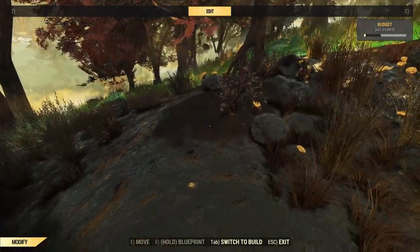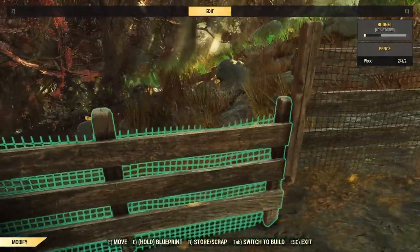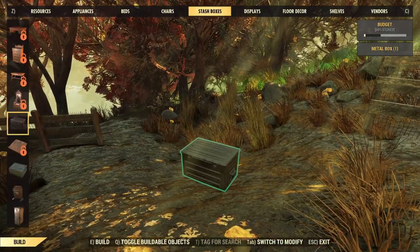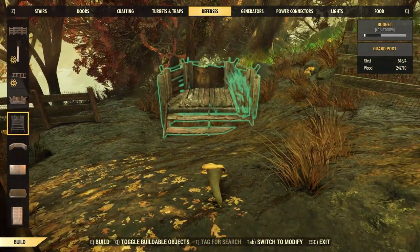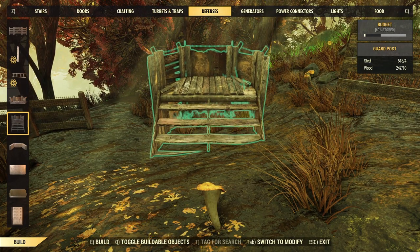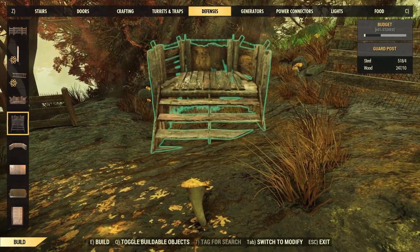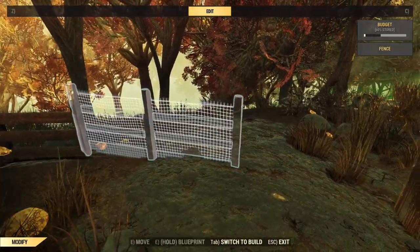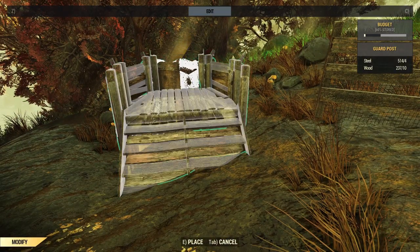As we go around we'll be disguising the places where things float as much as possible. Before going further with the wall I want to figure out where I want the front gate to be — this is more or less the spot. I'll put a guard post in first as it gives another jumping-off point for the wall and it's good to have guard posts next to gates. These tall ones are particularly handy because they legitimately do sink into the ground.